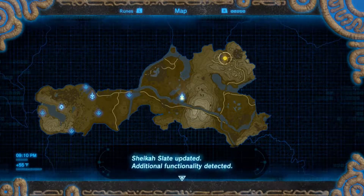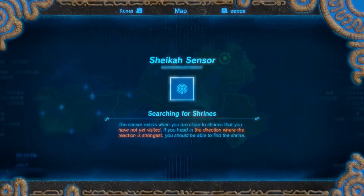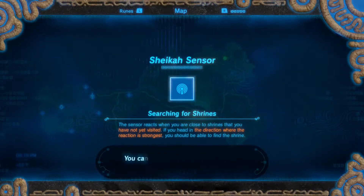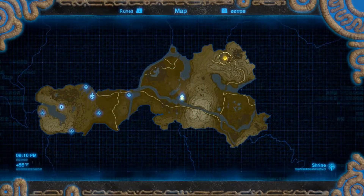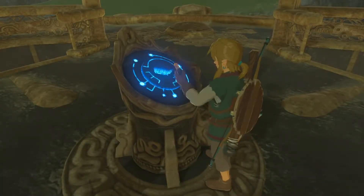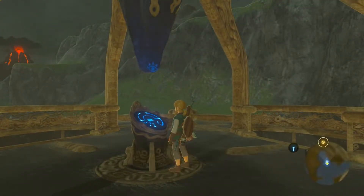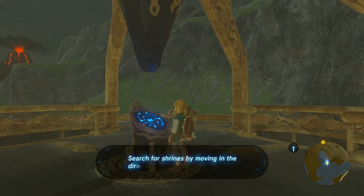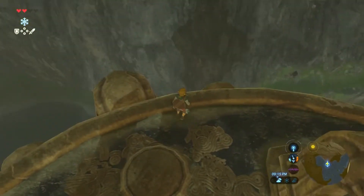Additional functionality detected — the Sheikah sensor. The sensor reacts when you're close to shrines that you have not yet visited. If you head in the direction where the reaction is strongest, you should be able to find the shrine. Sounds good to me. Sheikah sensor now operational. The sensor indicator has been placed near the minimap — search for shrines by moving in the direction with the strongest signal. And that way takes us to Kakariko Village.